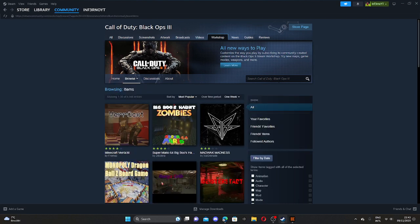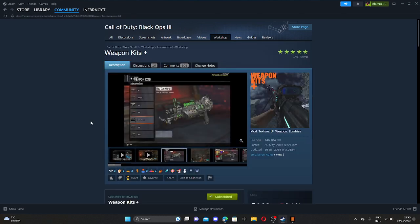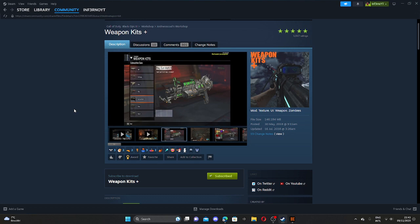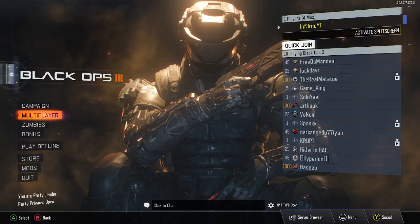Now go to Browse and select Items. What you're going to want to do is type in 'weapon kit' and search. You should get the first result by Josh Wukul. Go ahead and click on it, and once you're there, click Subscribe. I'm already subscribed, but for those who don't have this yet, go ahead and press Subscribe and it will automatically start downloading the mod for your camos.